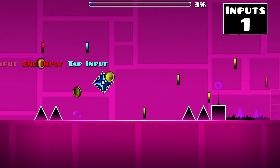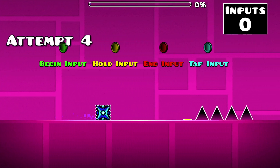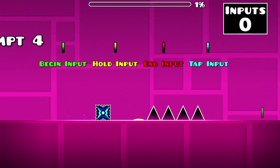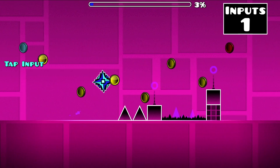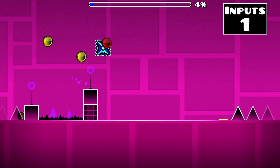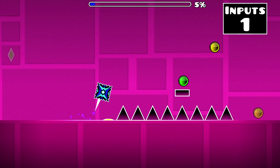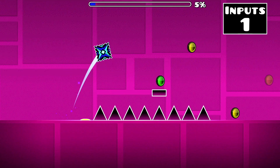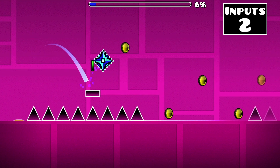Our first input in Back on Track doesn't actually occur until after the first yellow jump pad. Simply begin your input about a block to the left of this double spike and continue holding down to clear another double spike and ascend the pillar staircase. You'll need to release this input here and allow yourself to bounce off the second yellow jump pad. Begin your next input so that you jump off this one-block platform as early as possible.